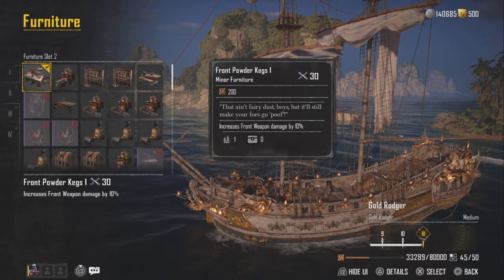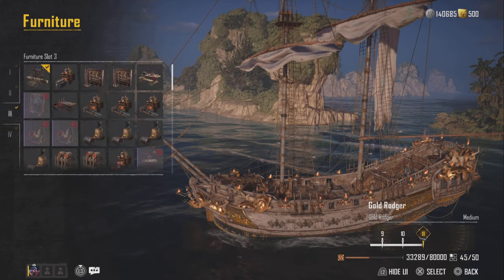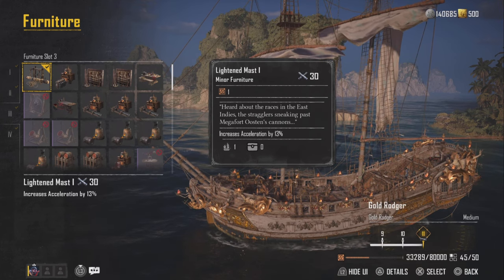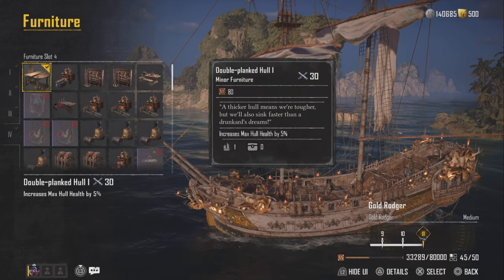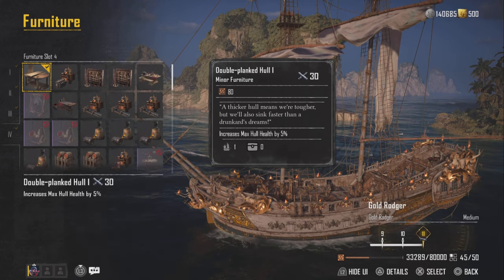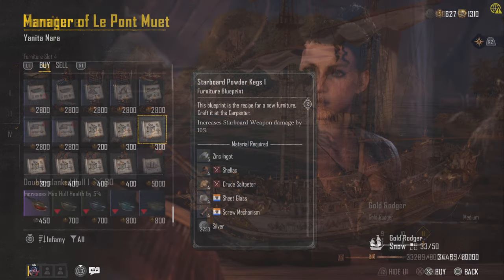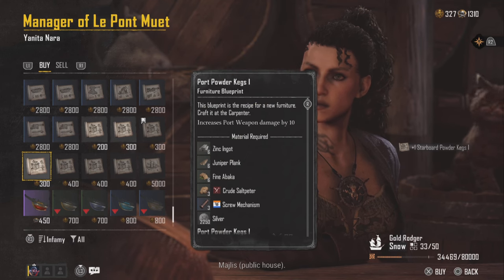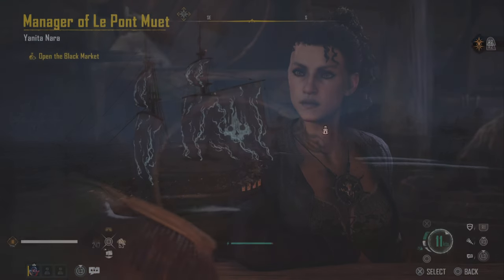Furniture slot number two, we're going to go with front powder kegs so we can get more damage from our ballista weapon. Furniture number three, we're going to go with more acceleration because the ship is a little bit slow — that's just my personal preference. And number four, we're going to go with increased max hull health, since we are being a tank. Alternatively, you can switch out slots three and four for 10% more damage to either side of your ship, but you will have to buy those blueprints for 300 gold.